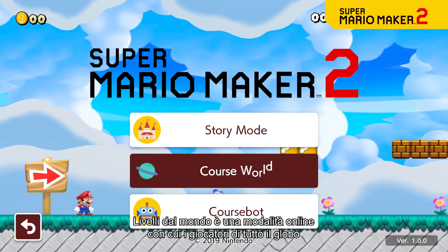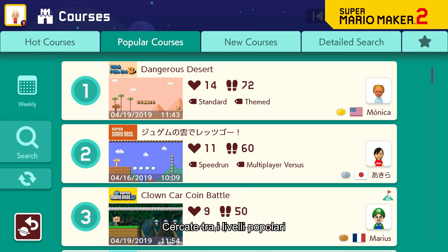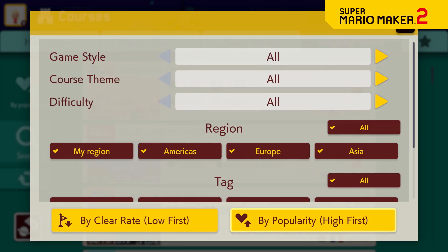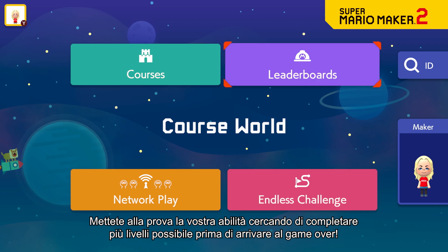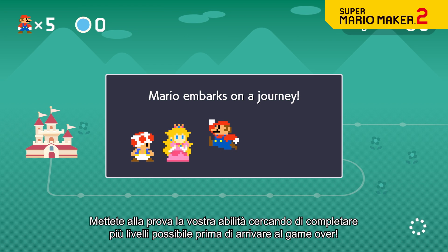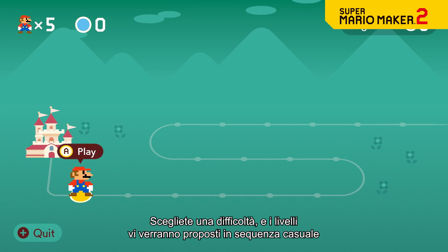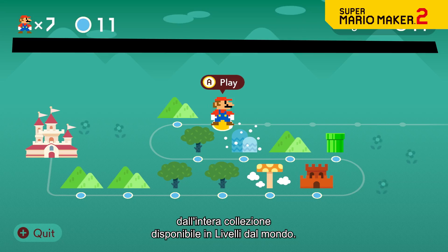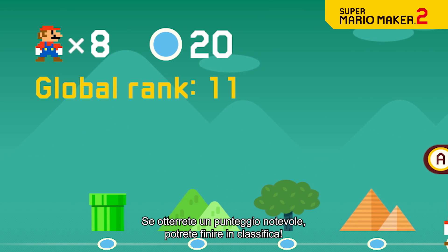CourseWorld is an online hub where players from around the world can share their carefully crafted courses. Browse by popular courses or new courses, or run a search to find what you're looking for. Test your skills by trying to clear as many courses as possible before you get a game over. Select a difficulty and courses will be queued up at random from the full collection available on CourseWorld. Secure some truly impressive scores and you might earn a top spot on the leaderboards.